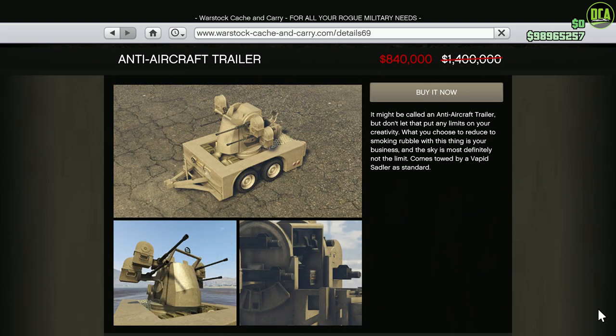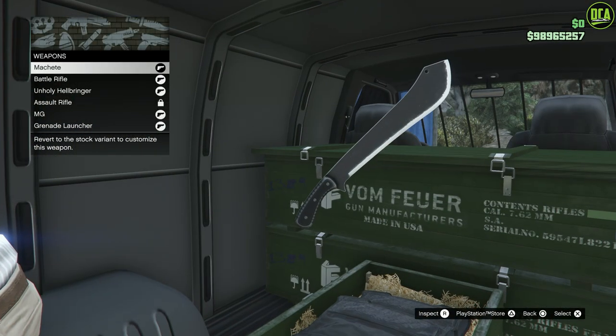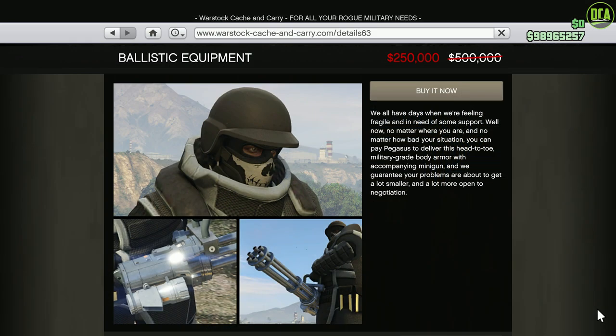Lastly, we have 40% off the Anti-Aircraft Trailer. I can't remember the last time this thing was on sale — this is a super rare discount, so if you've ever been wanting to get one, this is a fantastic deal. Moving along to the Gun Van, we have the Fallen Angel weapons available this week and 50% off the Assault Rifle as well. In regards to miscellaneous discounts, we have 50% off the Ballistic Equipment, which is pretty much a Juggernaut outfit, bringing the price down from $500,000 to only $250,000.